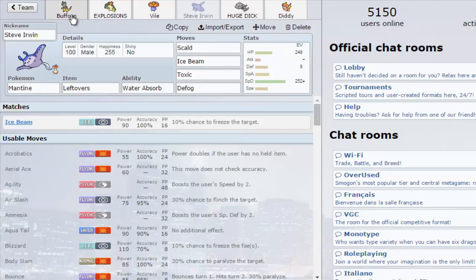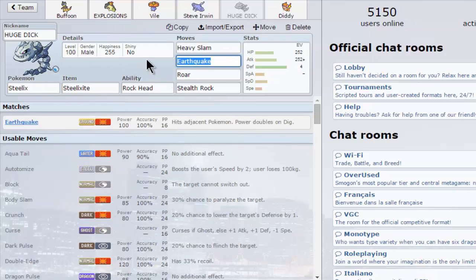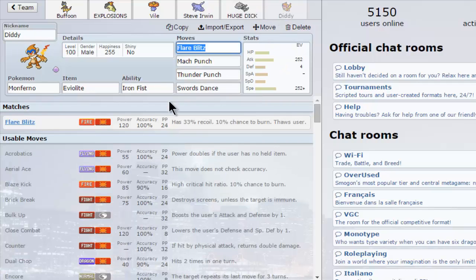Special Defensive Mantine as a defogger for the team. It works really well with the Volt Switch that Heliolisk has, and it saves Typhlosion from just getting wrecked. Then we have Stealth Rocks and Roar. It's an offensive one actually — Bulky Offensive Steelix. Hits really hard with Heavy Slam and Earthquake, almost covering the whole tier. Stealth Rocks and Roar forces a lot of switches and cancels setup sweepers. And last but not least, I needed a Fighting-type that isn't my other pick, so we have Amoon Furnace.